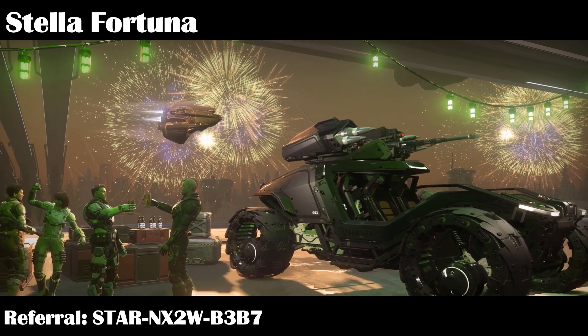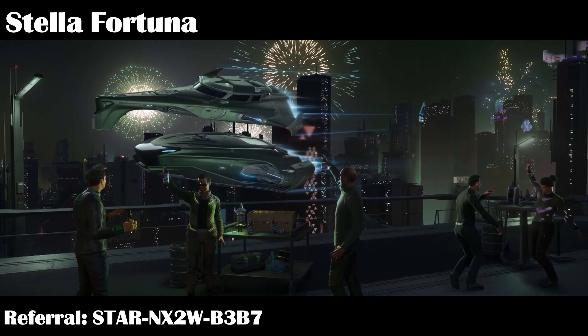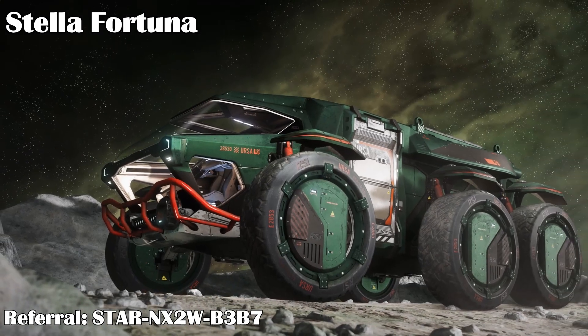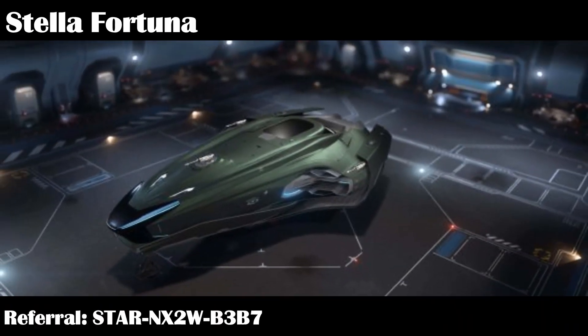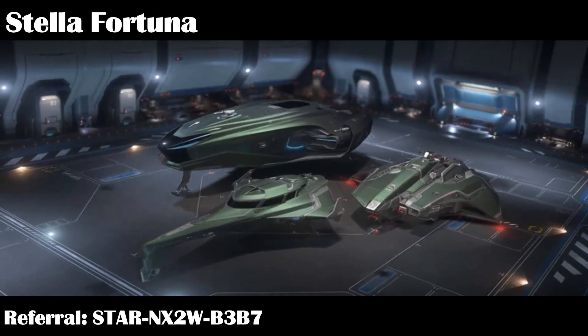Keep an eye out next week for the Stella Fortuna sale, which should be out around March 15th or so. You can get special limited edition Emerald ships, like the Green Phoenix Emerald or the Ursa Rover Fortuna, as well as lots of green paints for other ships. There are green paints for the Vulture, the Cutlass, and a few other ships. There will also be contests to win ships as well.